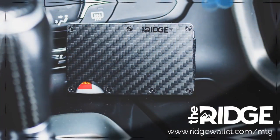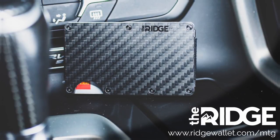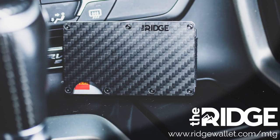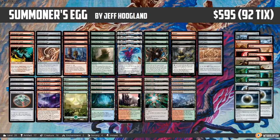This video is brought to you by Ridge Wallet, a slim front pocket wallet available in carbon fiber and titanium. With more than $250,000 sold, a lifetime guarantee and free shipping, get 10% off with the code 'goldfish' at RidgeWallet.com.